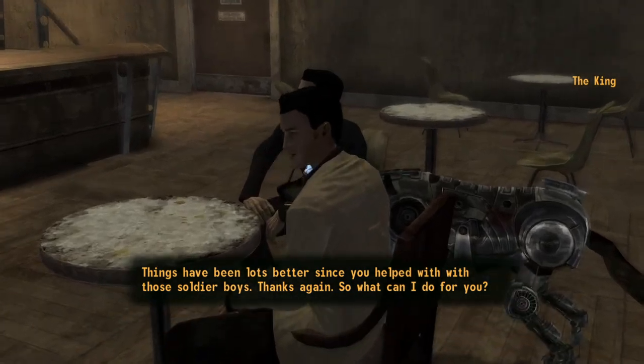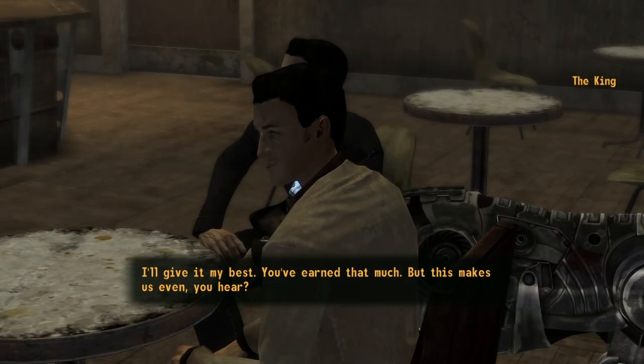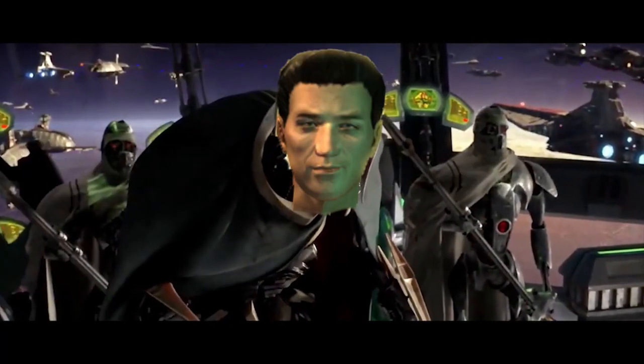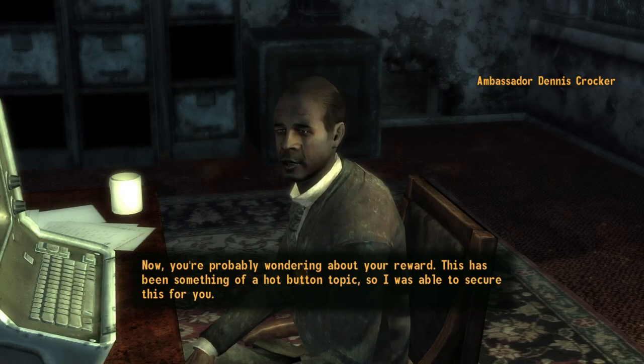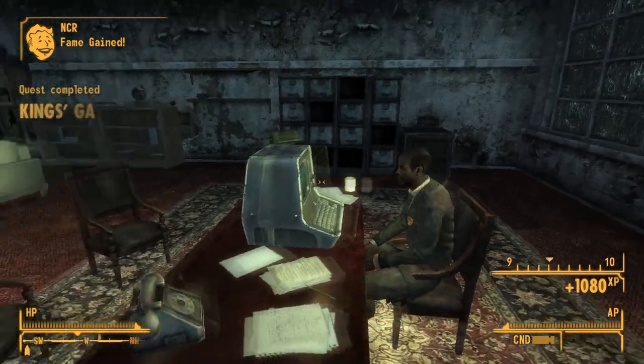Now we need to go see the King again so that we can get him to stop attacking the NCR with our favour — The Negotiator, General Kenobi. After doing this I then return to the Ambassador and then I head to Hoover Dam.